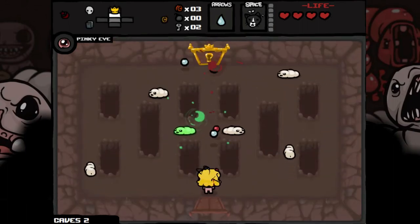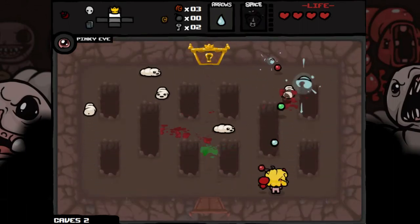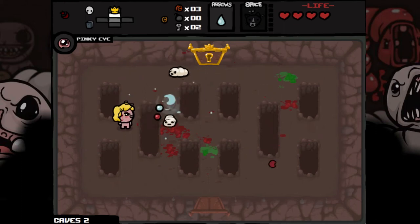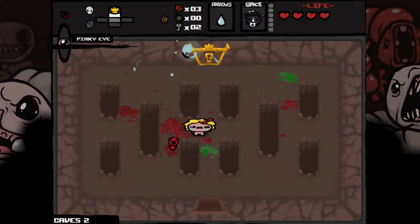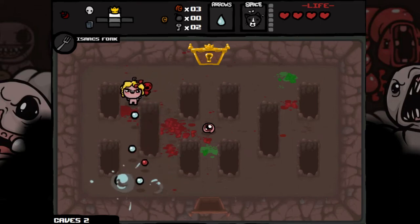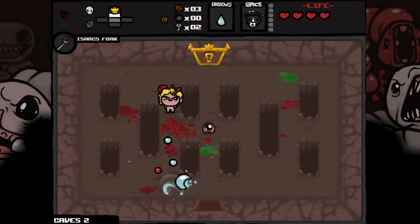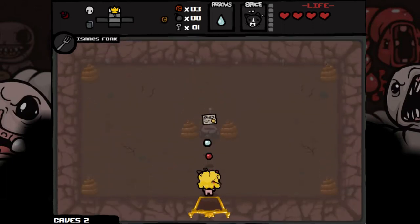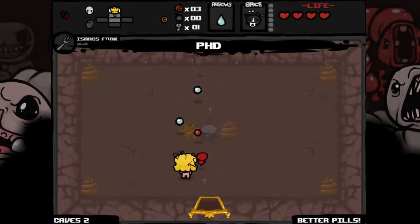Treasure room up here — get the flies out to speed it up a bit. Poison shots are nice, and if you've got a fast fire rate then you've got a higher chance since you're shooting lots and lots. The Fork is quite good — it gives us a heart when we kill something, like the Vampire kills effect, except it's a trinket so you can only have one at a time. PHD — nice, very useful. We can trust all the pills now.